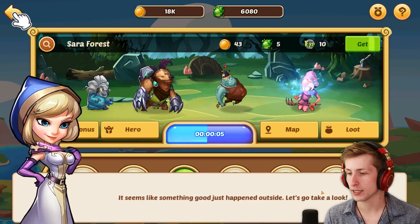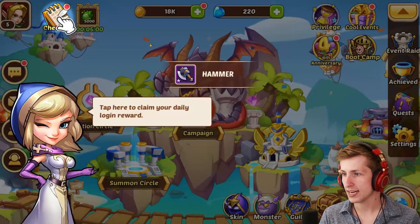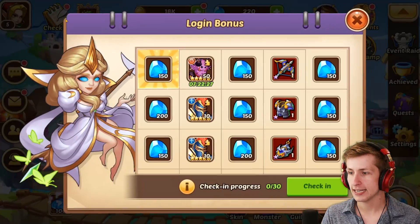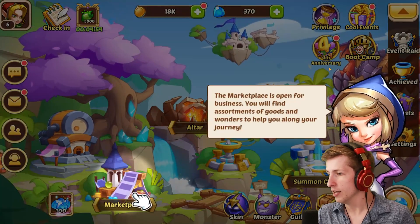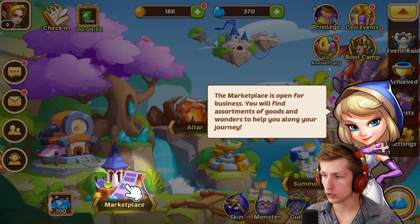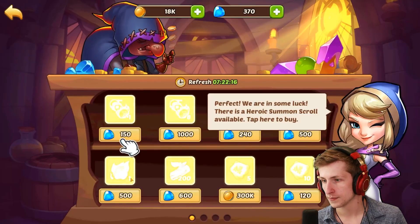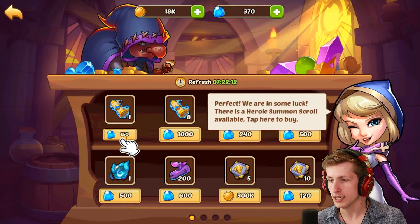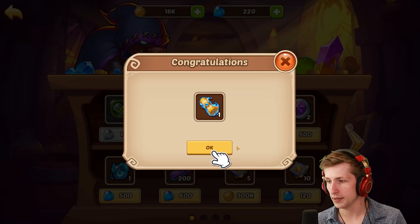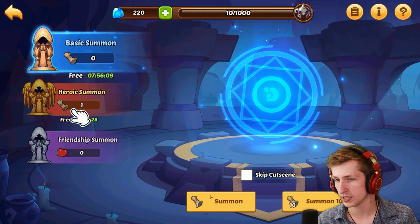Remember to come back often and claim your rewards. It seems that something good just happened outside — let's take a look. I got a hammer and a daily login reward! Thank you for the 150 gems. The marketplace is open for business — you will find assortments of goods and wonders to help you along your journey. We're in some luck — there's a heroic summon scroll available. I'll buy that. Let's summon!